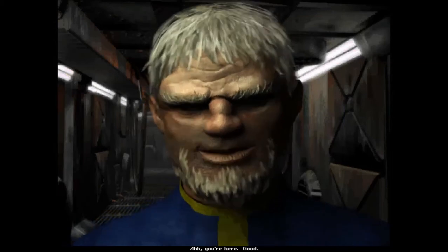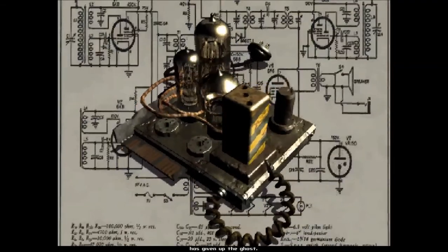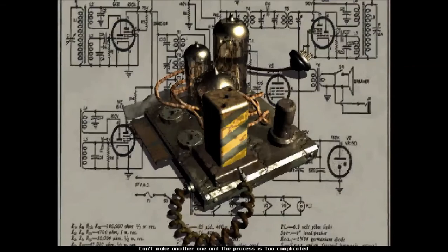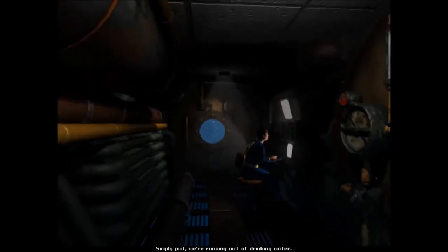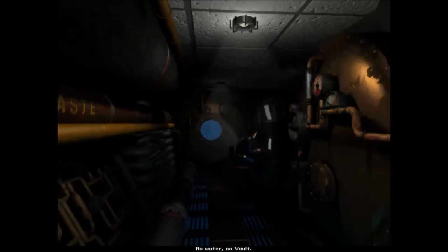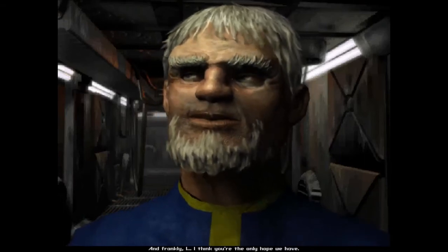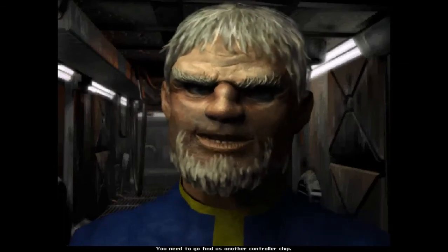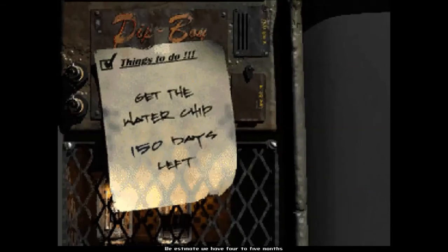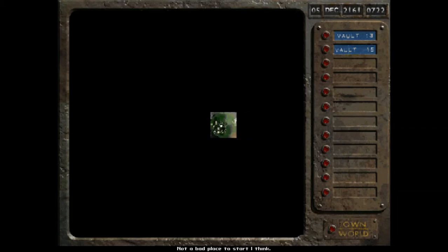You're here, good - we've got a problem, a big one. The controller chip for our water purification system has given up the ghost. Can't make another one, and the process is too complicated for a workaround system. Simply put, we're running out of drinking water. No water, no vault. This is crucial to our survival, and frankly I think you're the only hope we have. You need to go find us another controller chip. We estimate we have four to five months before the vault runs out of water. We need that chip. We marked your map with the location of another vault - not a bad place to start.